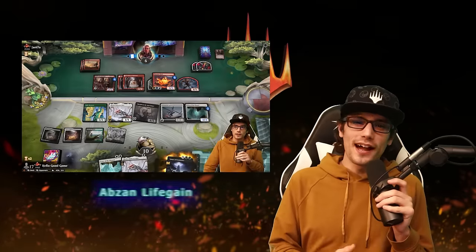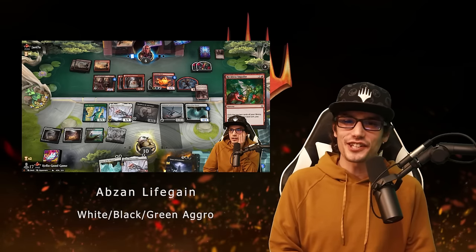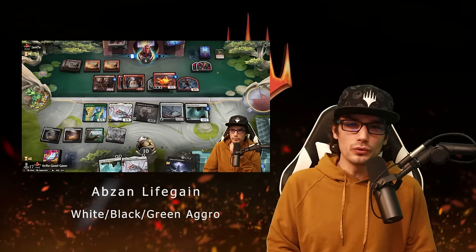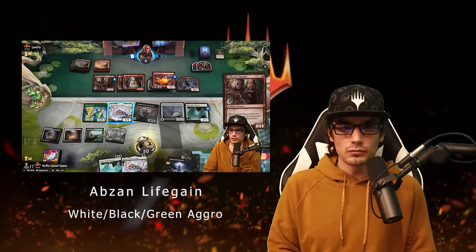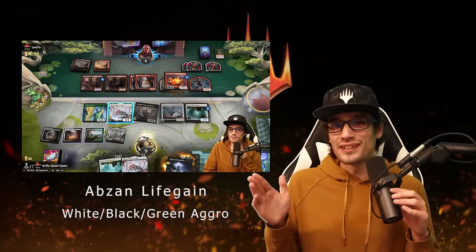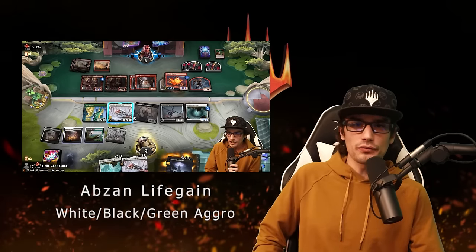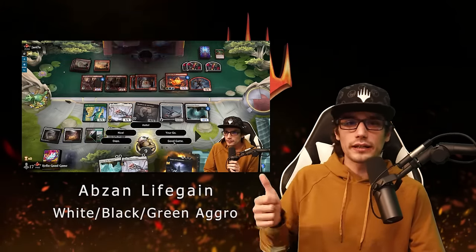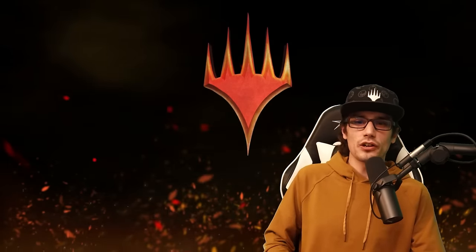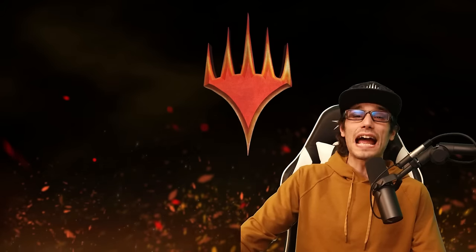Hello again and welcome back, ghouls and goblins! My name's Hello Good Game and I'll be your host for this Magic: The Gathering Arena deck guide video — conquering the top 1200 Mythic with a new build in Standard Best of One. We'll break down the deck list, talk about strategies and synergies, demonstrate it against the best decks and players, and wrap up with final thoughts. Leave a like, hit that thumbs up, subscribe so you don't miss future content, and join the community Discord. Let's take a look at the new life gain Abzan build!